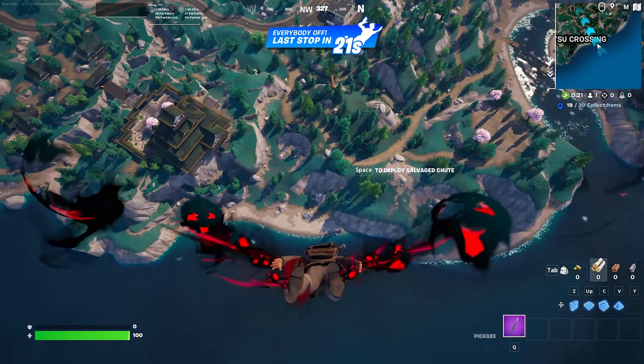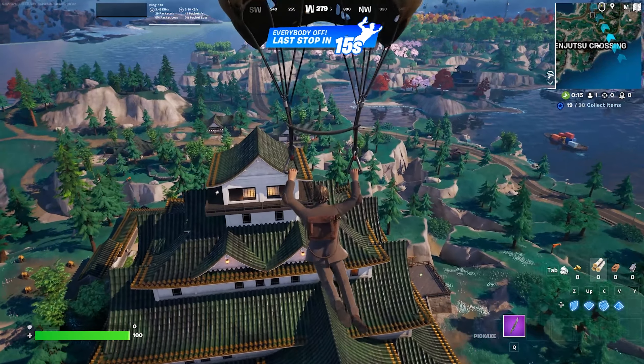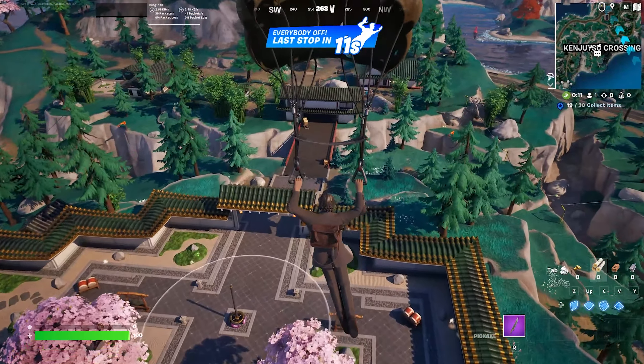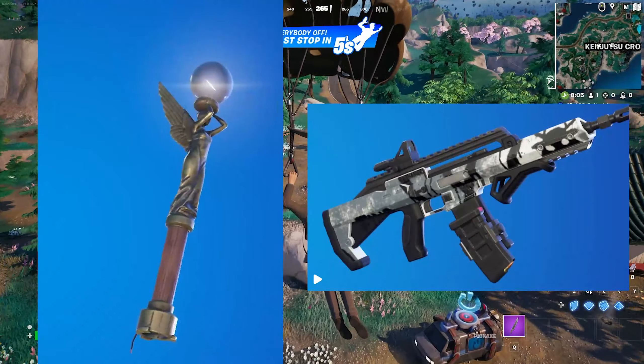This is not the Alan Wake 1 version of him, just to be clear about that. He does not have a glider, and he does not have an emote. His full set includes Alan Wake, Alan Wake's back bling, the pickaxe, and a wrap.